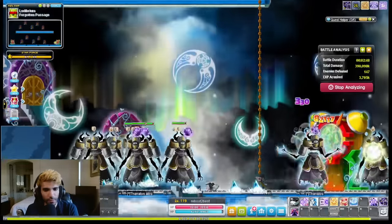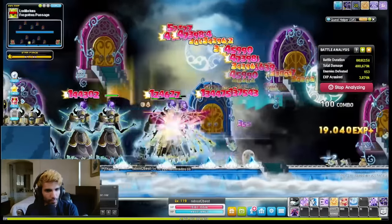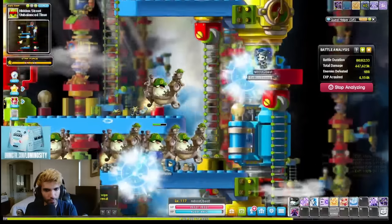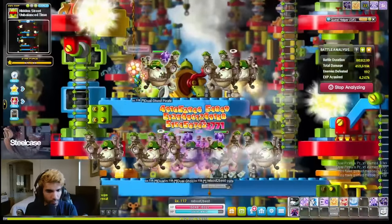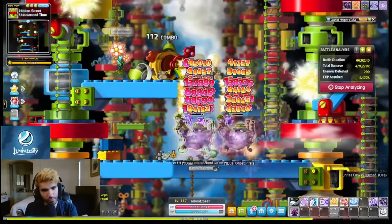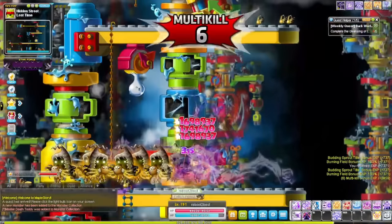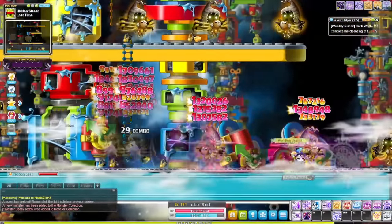After beating Zakum, it's time to move to Ludibrium until level 125. Thanatos and Gatekeeper have the best map layouts and spawn here. If you can get a high burning map here, stick to them. Both of these maps are cleared in a circular fashion, utilizing the portals in the bottom left of each corner to move around the map more easily. If you do not have access to a high burning Thanatos or Gatekeeper map, Dual Ghost Pirates are the next best thing. To access this map, use the portal at the top right of Warped Path of Time 3. On par with Dual Ghost Pirates are Master Death Teddies, located on the exact opposite side of Ludibrium — use the portal in the middle right of Forgotten Path of Time 3. These alternative maps follow a pattern of clearing each platform from top to bottom, using the portal located at the bottom to move back up to the top, then repeating the process.